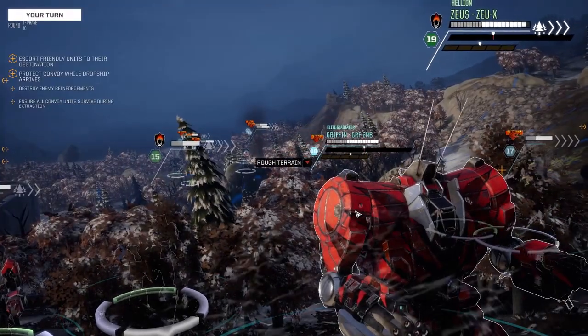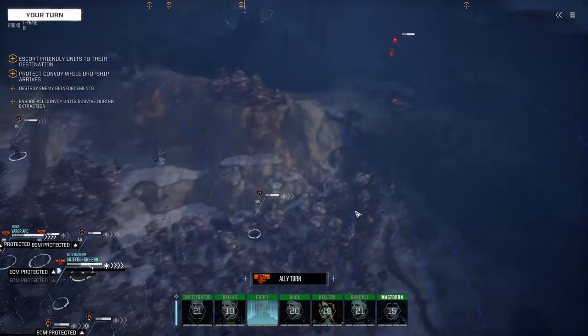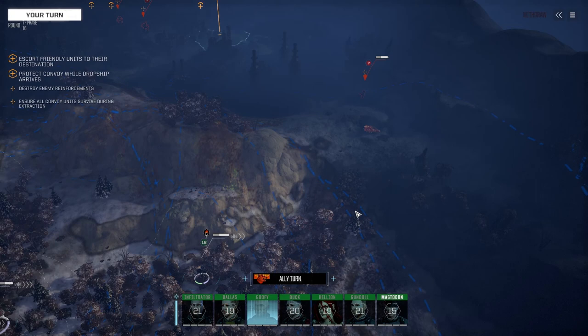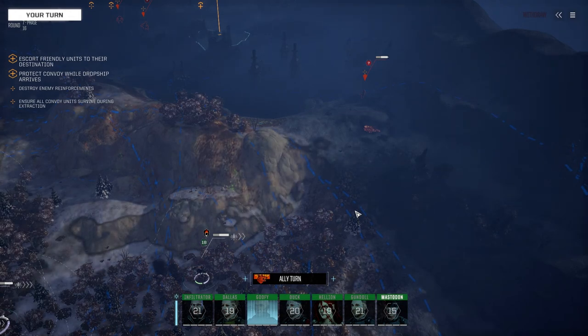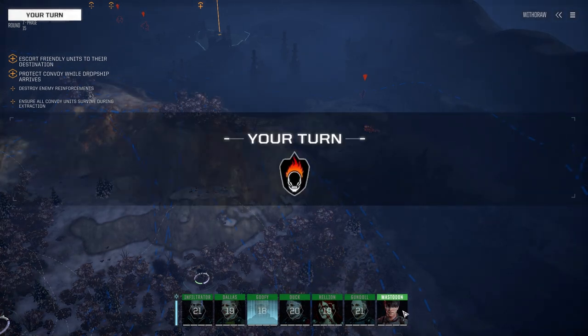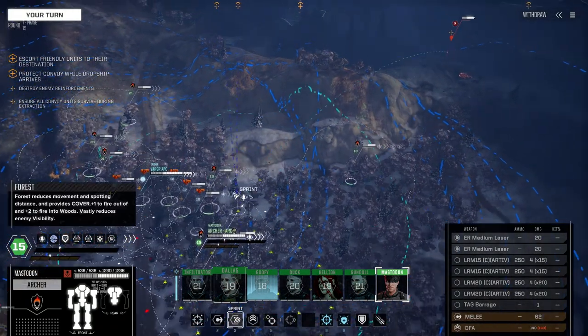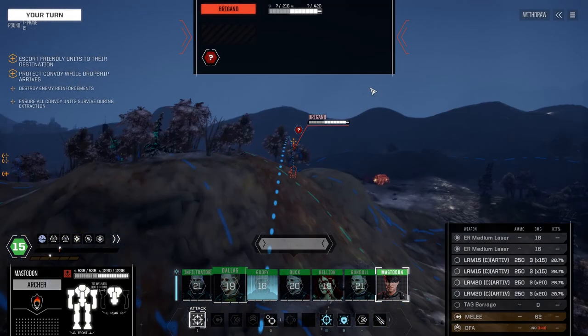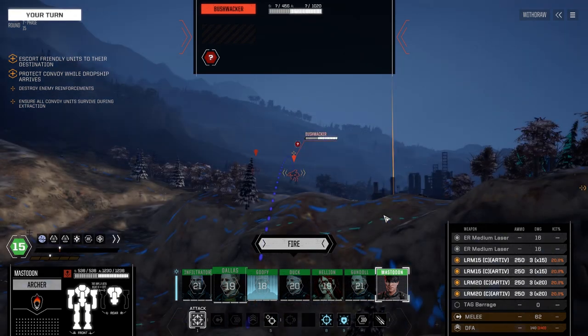As I was saying — with the weapon rack idea you can choose HE and standard, or dead-fire and LK ammo, or whatever combination. Then you just choose which launcher uses which ammo. And you'd probably have to use it in increments of the launcher size — like if you have an LRM-15, you'd need increments of 15 rounds. Though I'm not sure you'd even need to enforce that.